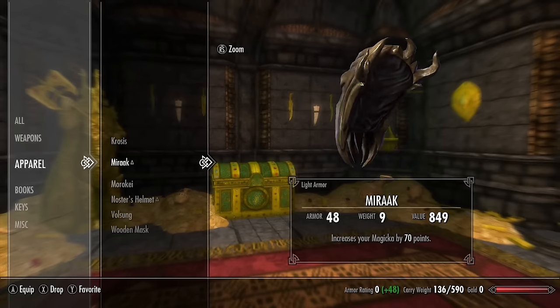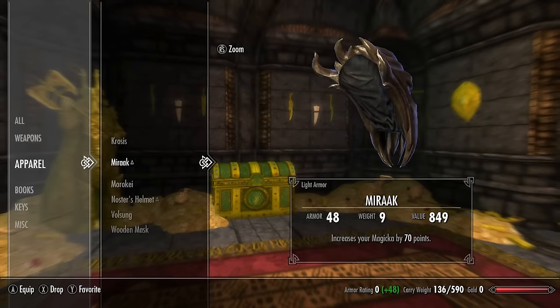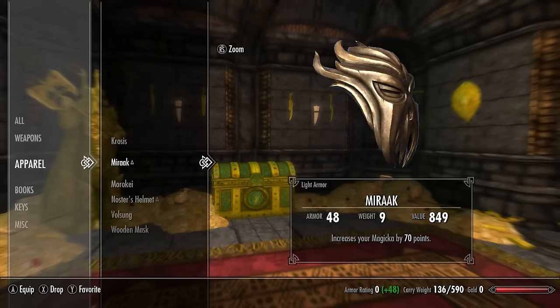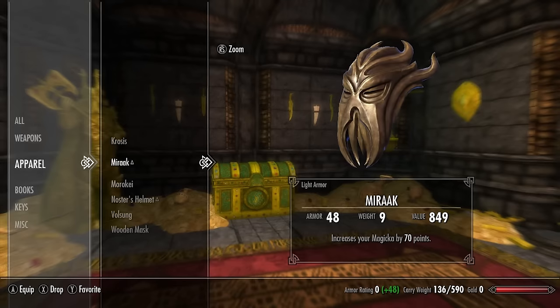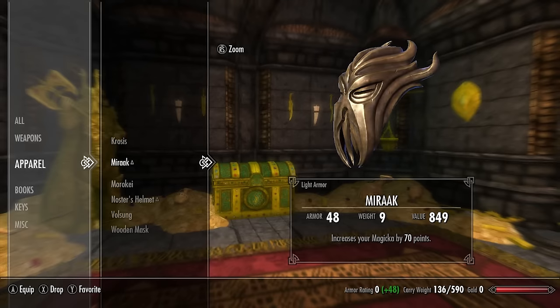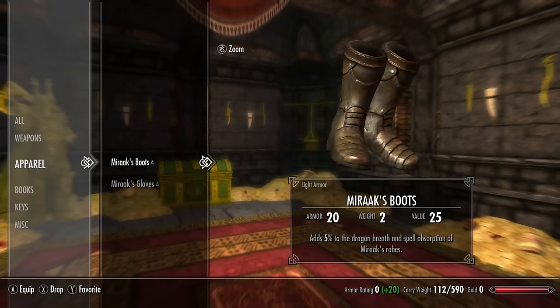The Miraak headpiece comes in both heavy and light armor versions; we're covering the light armor version here. At level 60+ it has a base armor rating of 27 and increases your magicka by 70 points — a very powerful headpiece. I think it has the highest armor rating of any headpiece in the game, especially for light armor.